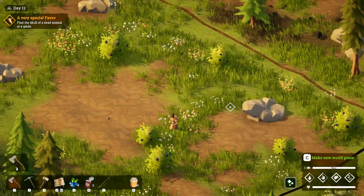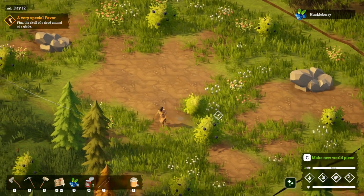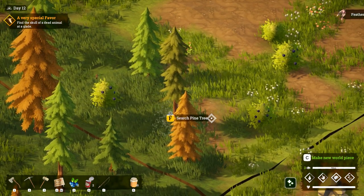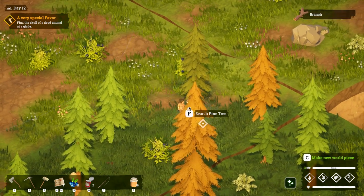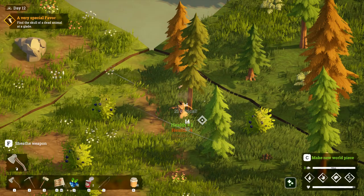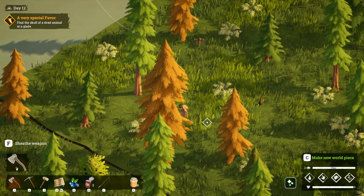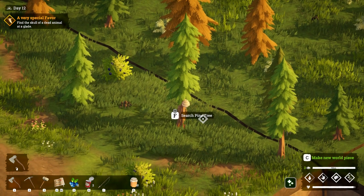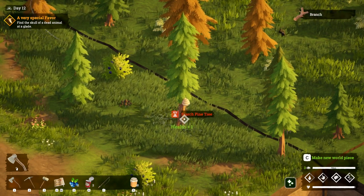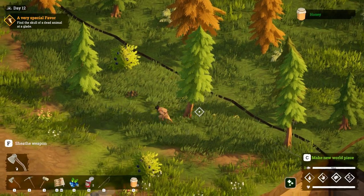If we happen to run into any trees with beehives we'll collect those, because the beeswax and honey are fairly useful from what I can see - especially the beeswax. Here's one with bees! Oh there are some more mushrooms, I'll pick those up too. I can see that this is a game where you could just literally spend the whole time gathering resources. I think her name is Ayana.